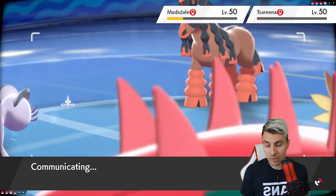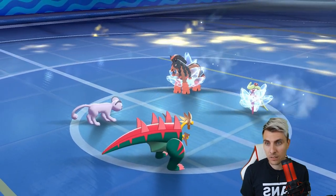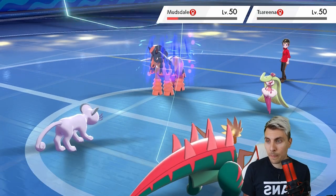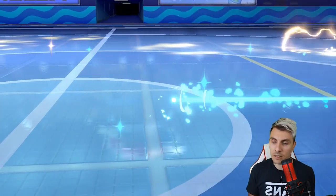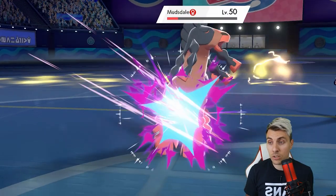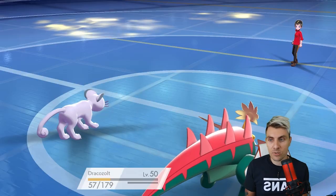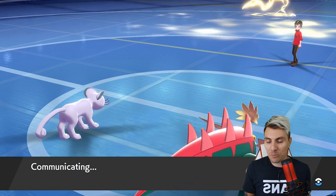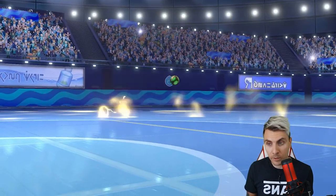The Icy Wind hits perfectly. There's a bit of chip to Mudsdale and even if things go pear-shaped, Amoonguss is still in good shape to close this one up. Our Dragon Claw hits, which is brilliant. One worry you have to have about Dracozolt when its Dynamax turns finish - obviously Hustle kicks in - and we'll see... it's Volcarona. Not ideal honestly.